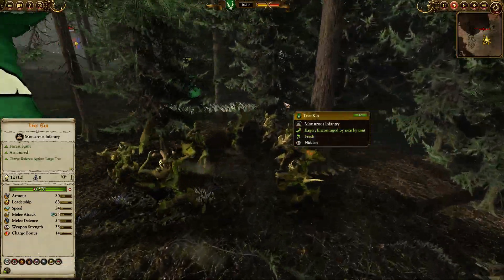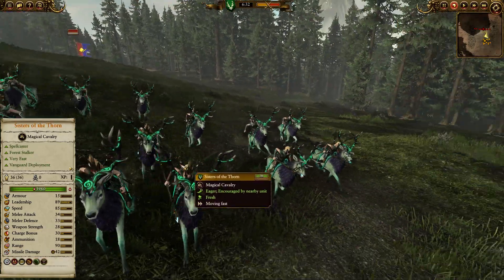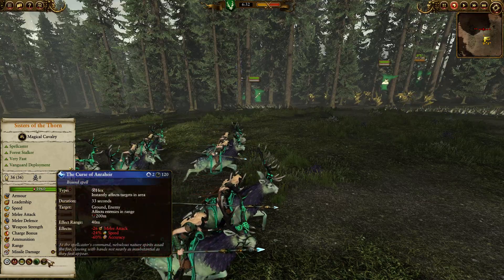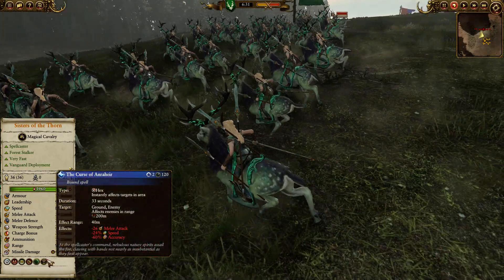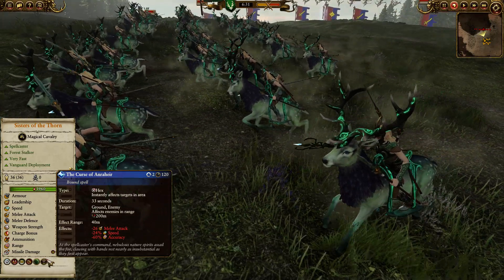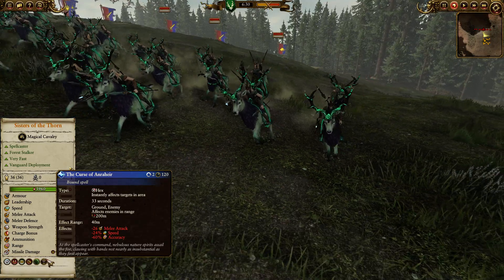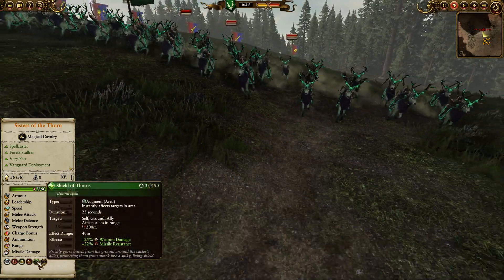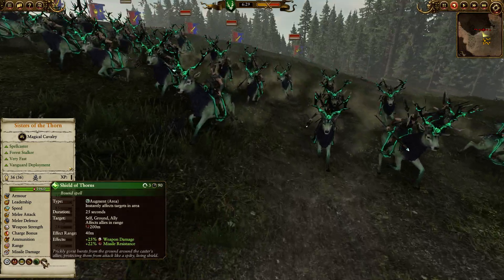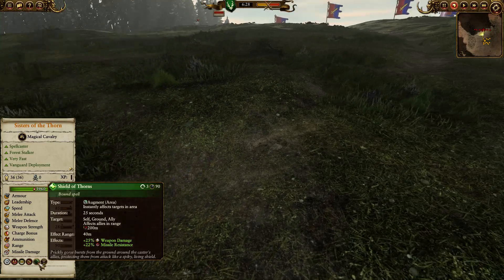Before we move on, we have the Sisters of the Thorn which apply poison and have the Curse of Anria — a very helpful spell with two charges that reduces melee attack speed and accuracy. They also have the Shield of Fawns, which you can use to buff up your mainline troops or help your lord and cavalry with missile resistance.